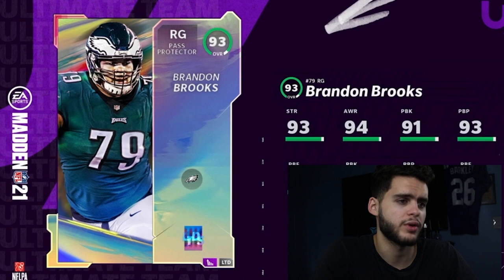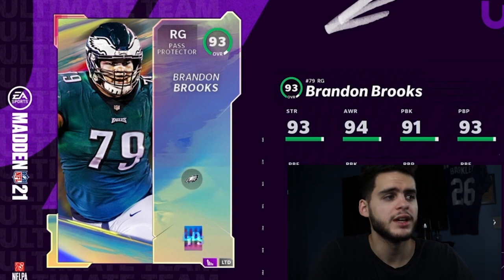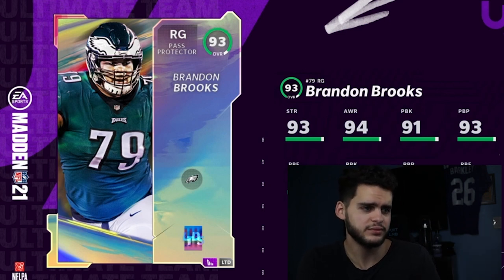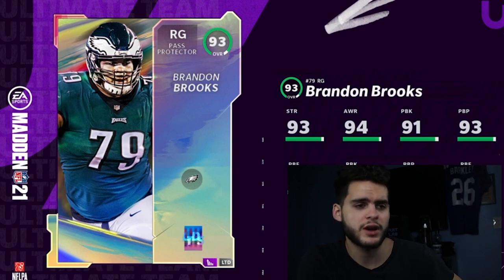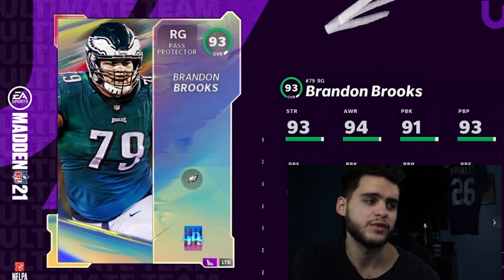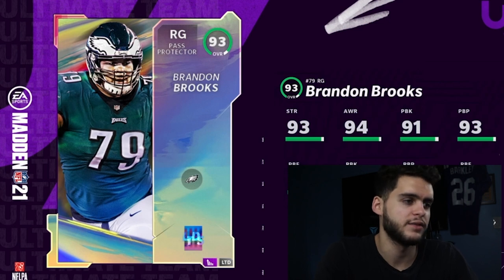We also have Brandon Brooks, right guard for the Eagles — 93 overall. Nothing special about a right guard LTD, but it's still a big name. His stats: 93 strength, 94 awareness, 91 pass block, 92 pass block power, 89 pass block finesse, 89 run block, 86 run block power, and 90 run block finesse. My only issue is he's a 93 overall with only two stats near 93 — the rest are mid-to-high 80s. Once powered up with Zone Block, run block finesse goes to 91 and pass blocking gets above 90 as well.